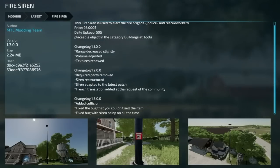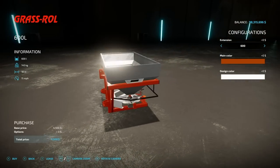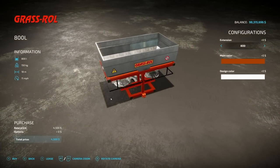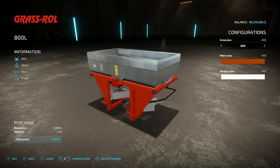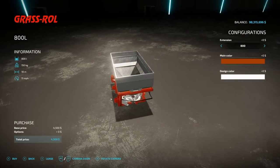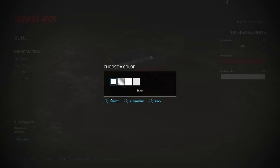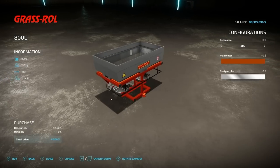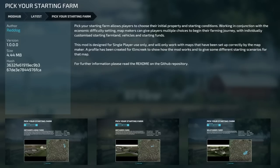Jumping over to new ones for PC and Mac players: first up is the Grass Roll 600L — despite the name, this actually has nothing to do with grass; it's a solid fertilizer and lime spreader with 600 or 800-liter capacity, weighing 150 kilograms, with an 18-meter spread width at 11 mph. Main colors are red and fall colors, with additional design color options.